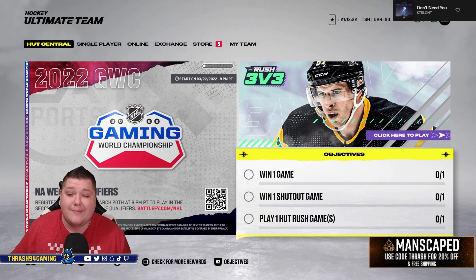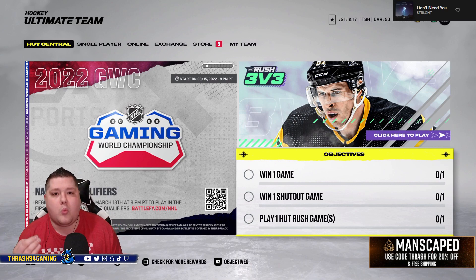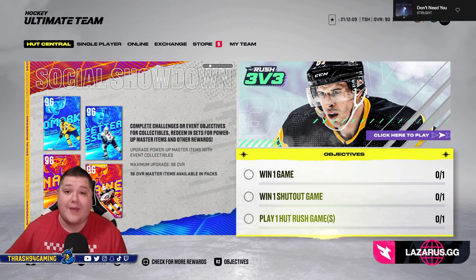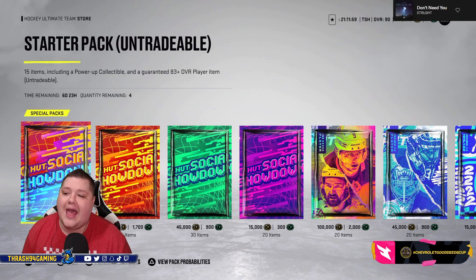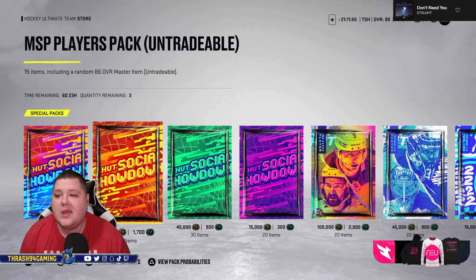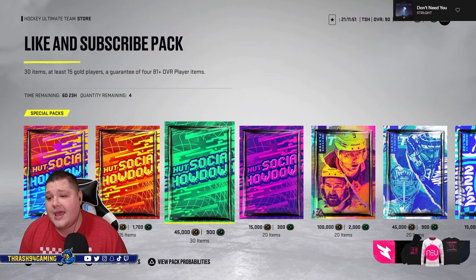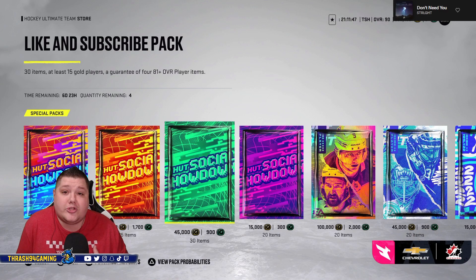If you really don't want any of these masters, what I would do is make three random masters instead, trade in those collectibles for three masters, and then trade those masters in next event so you have nine collectibles to start off your master right away. On top of that, we have the Starter Pack with 15 items including a power-up collectible and a guaranteed 83 or better, the MSP Player Pack where you're guaranteed an 86 overall master item, and last but not least the Like and Subscribe Pack — the pack is telling you what to do: like and subscribe.